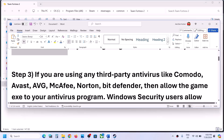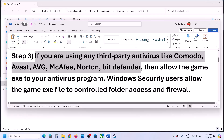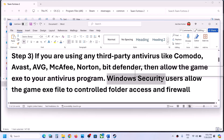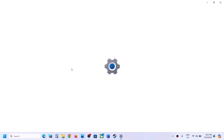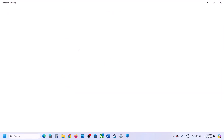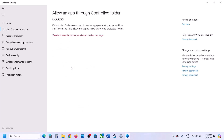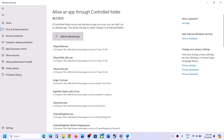The next step is: if you are using any third-party antivirus like Avast, AVG, Norton, McAfee, Bitdefender — whichever antivirus program you have — allow the game .exe file in the antivirus program. If you're using Windows Security, open Windows Settings. If you have Windows 11, go to Privacy and Security; if you have Windows 10, click on Update and Security, then Windows Security. Click on Virus and Threat Protection, scroll down, and click on Manage Ransomware Protection.